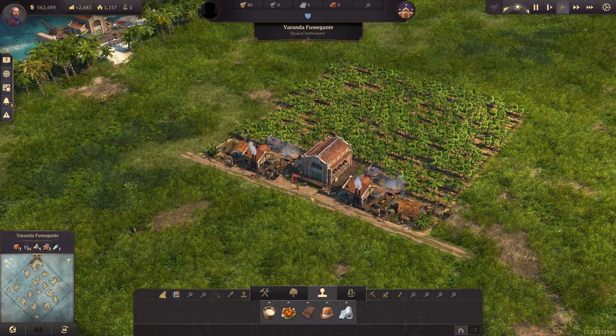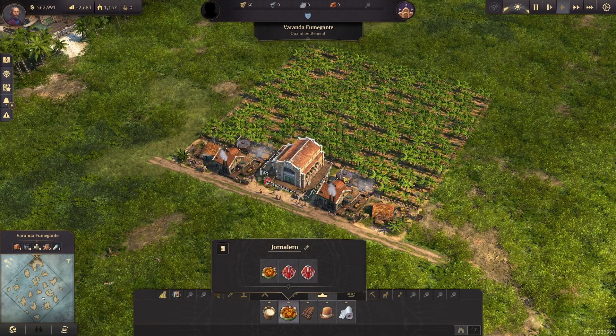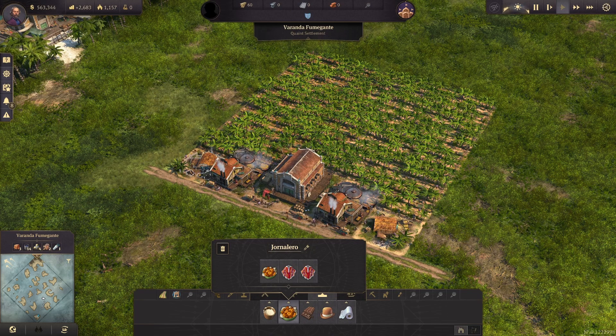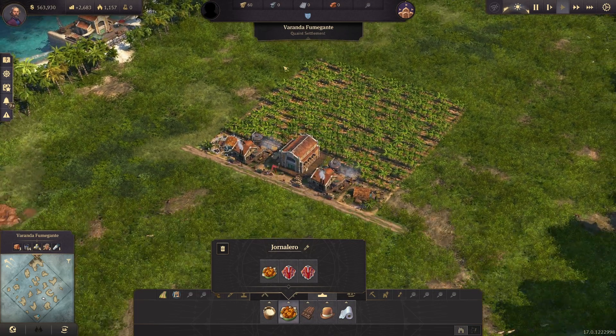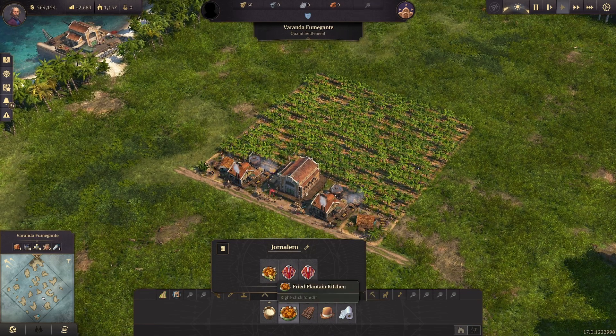I decided to skip doing a plain banana plantation layout and instead decided to incorporate it with fried plantains. 99% of the time you're always going to have your fried plantain kitchens and your bananas on the same island. It just makes sense to incorporate it all together in one and not just have a massive banana plantation. I figured this would be something simpler for anyone to use as a quick stamp for getting their fried plantains and bananas going.